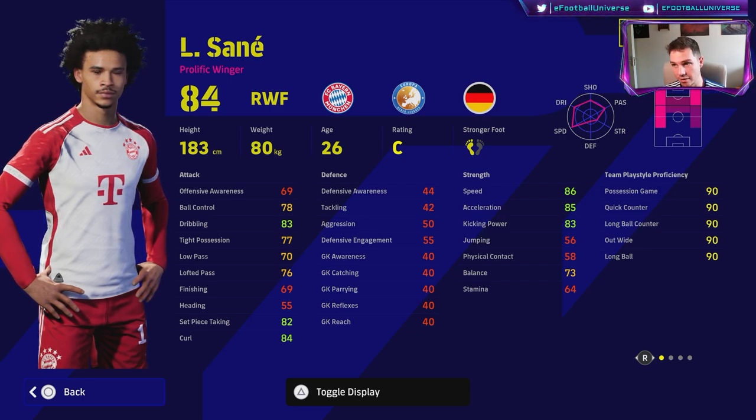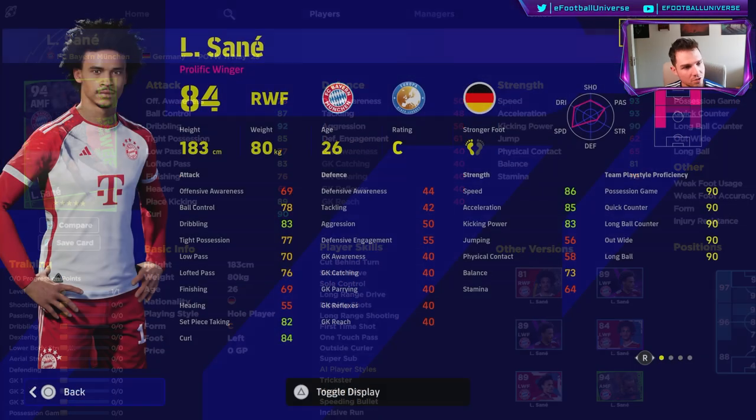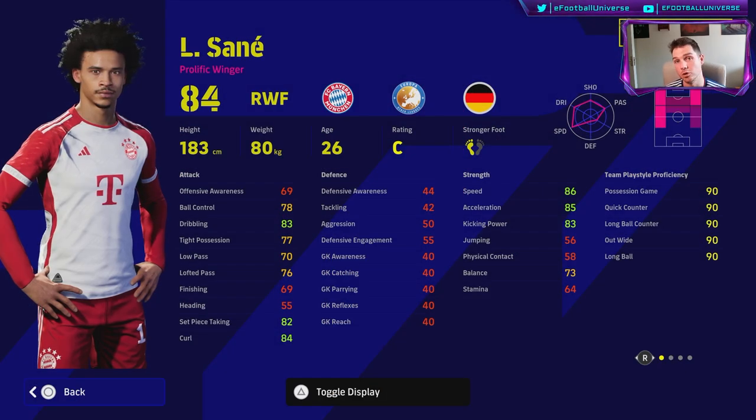The biggest problem with this card, when you compare him to the best version of Sane ever released, is that the whole player Sane is insane — he can play as an attacking midfielder because he's listed as an attacking midfielder, and that whole player playing style is super overpowered. When you're training up cards, the biggest thing is getting the best version of that card for your system, and that whole player Sane is just unequaled in my opinion.